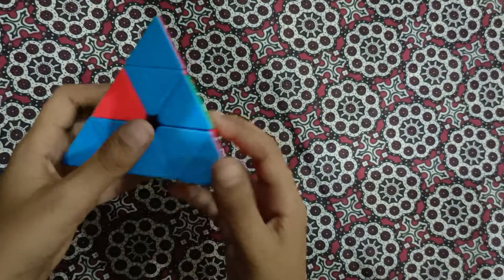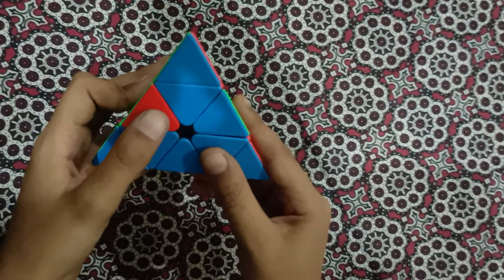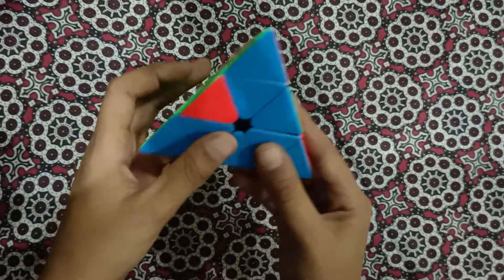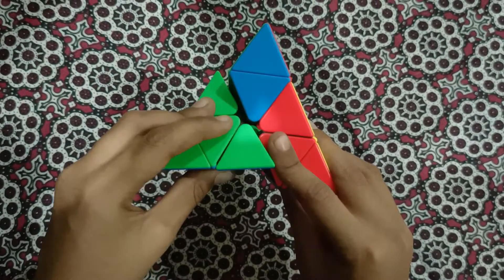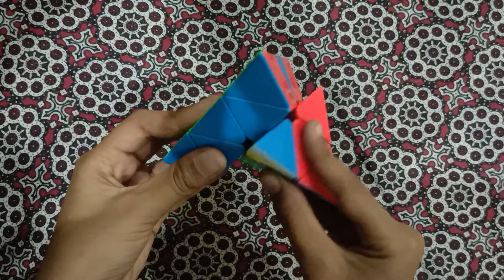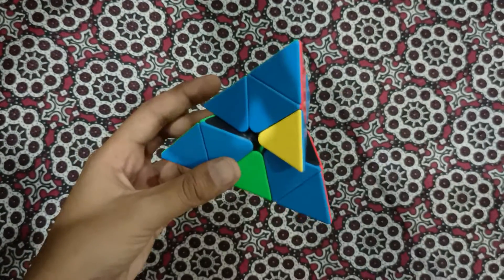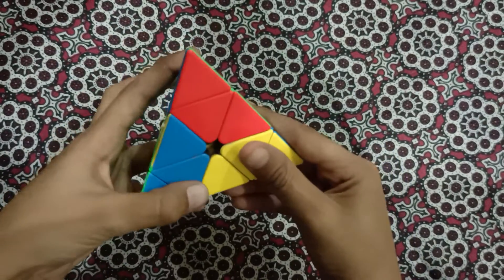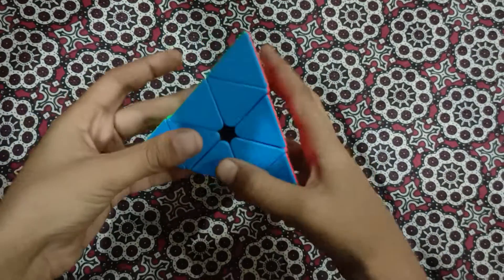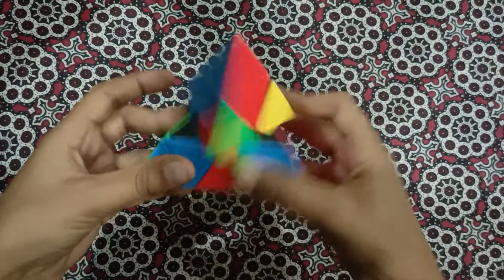Now this is in our left hand, so we do the same algorithm in the mirror direction: lower the left, lower the right, raise up the left, raise up the right. Then do a U move in this direction — U back. Like this.